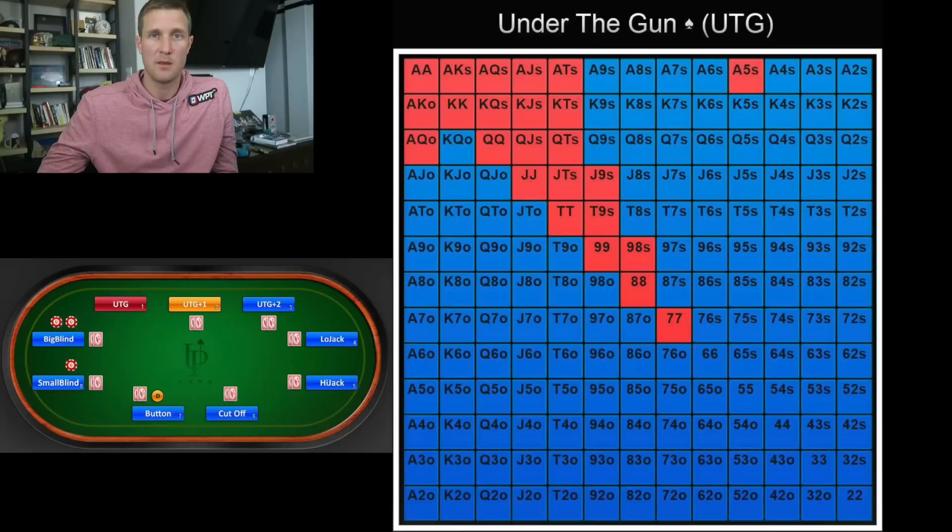This is the raise first in chart for under the gun. Raise first in just means no one has acted before you — only the blinds are in the pot. We're always going to be raising, typically 2.5 to 4 times the size of the big blind. If we're under the gun, everybody acts after us preflop, which puts us in a tough position. We have to play a super narrow range. We're going to be folding pocket twos, threes, fours, fives, and sixes.